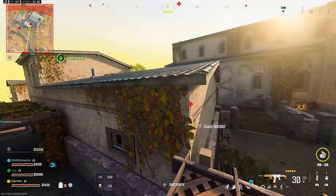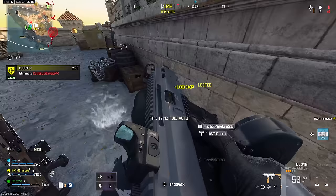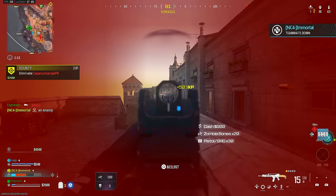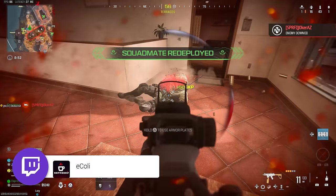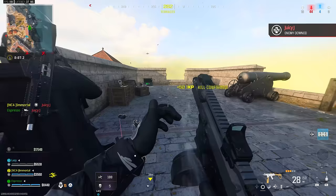If you want to land in hot zones, make sure you kill then loot. If you find a gun that's great, but don't prioritize finding the perfect gun over surviving a gunfight — use that pistol to your advantage. Looting for the perfect gun can get you killed. Grab whatever you can and be ready for a fight.